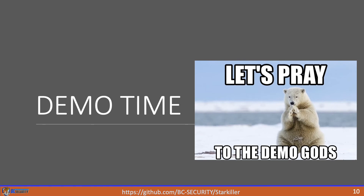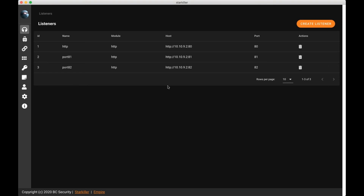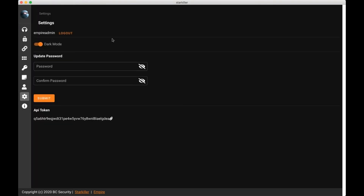We're going to demo the features of Starkiller now. Vince has an instance set up already in our personal range where Empire is already running a team server and Starkiller is connecting into that. This is the Starkiller login page — logging in using the default username and password, connecting to an Empire instance we already have running. On the settings page, we can change our password, turn dark mode on and off, and we have access to our API token for connecting to the Empire API. This is useful if you want to interact with the Empire API outside of Starkiller, or if you wanted to use some other tool like Death Star to interact with it.